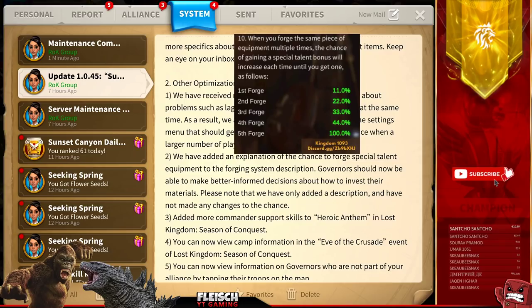When you forge the same piece of equipment multiple times, the chance of gaining a special talent bonus will increase each time until you get one — so this is like a guarantee if you forge five. I don't know who's going to forge five legendary equipments, the same ones. But yeah, there is a way to increase the crit rate. I'm not sure if this has become active with this following update.